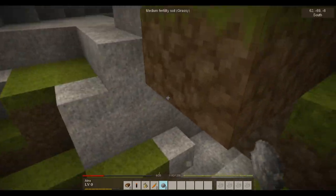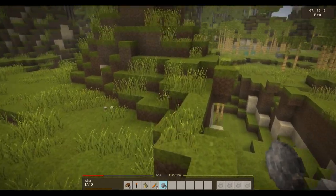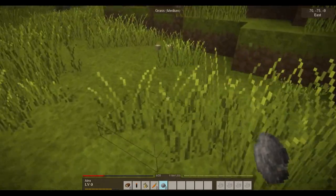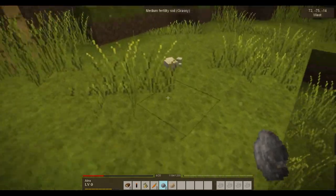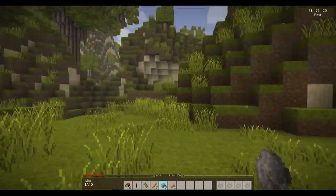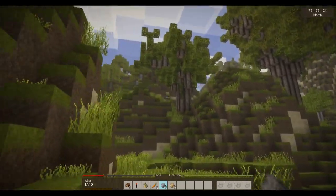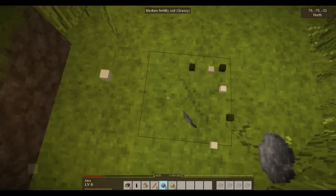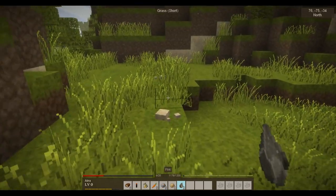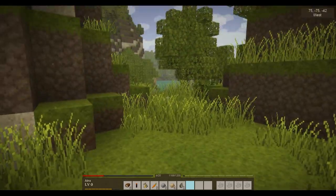Looks like we have a cave over here. I don't know what this game has for monsters and stuff — if it's like Minecraft with zombies at night or how that works. Let's get a bunch of rocks here. I'm down in a valley now. Look at these trees — I like the trees very much. I think this one's flint, right? Flint apparently makes better tools that last longer, so I'm going to try to find flint if possible.